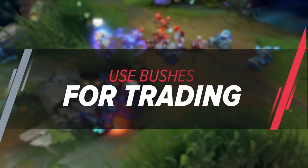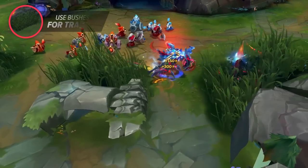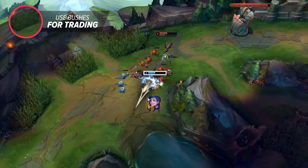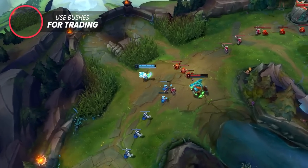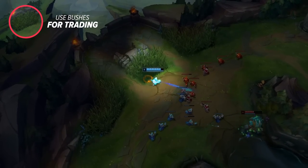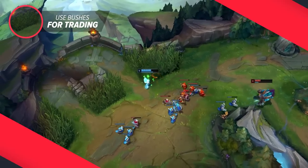Next up is another bush trick. You know those times where you have a big range advantage so you want to constantly harass your lane opponent, but every time you hit them the minions pummel you and you take just as much or even more damage than you're dealing? The solution is to adjust your positioning and trade near the brush. Every time you get off your poke, run into the bush to get out of vision and the minions will forget you were ever there.